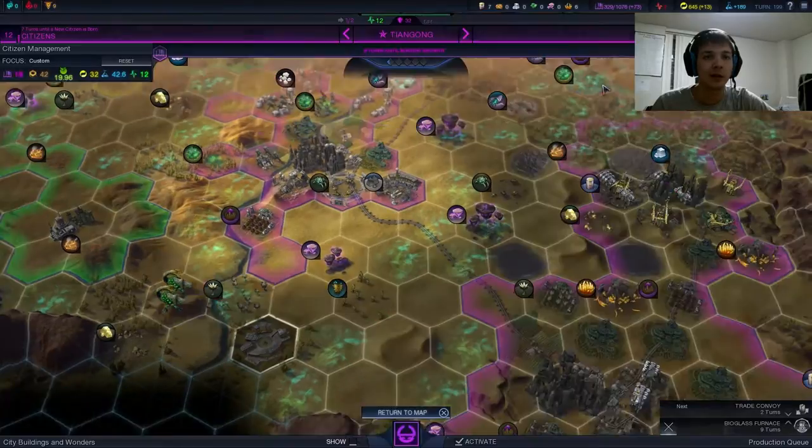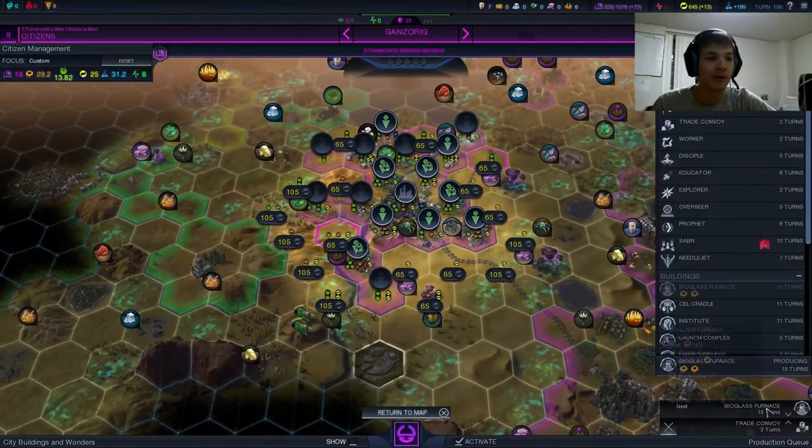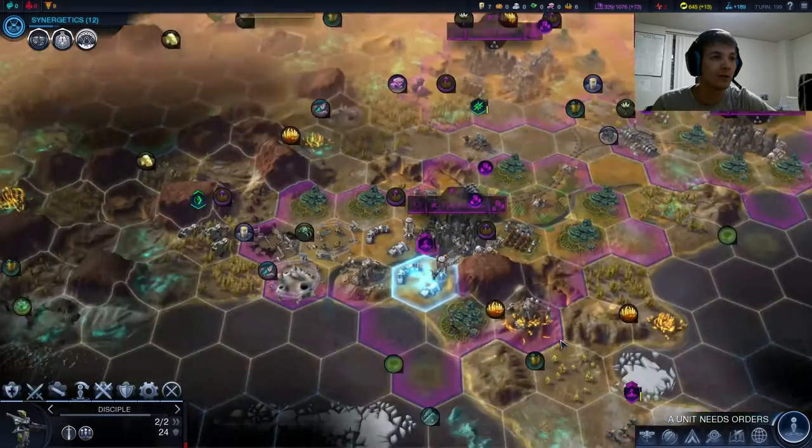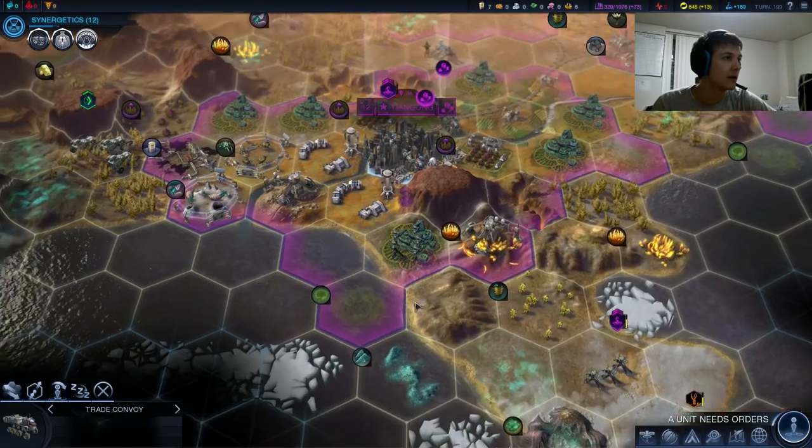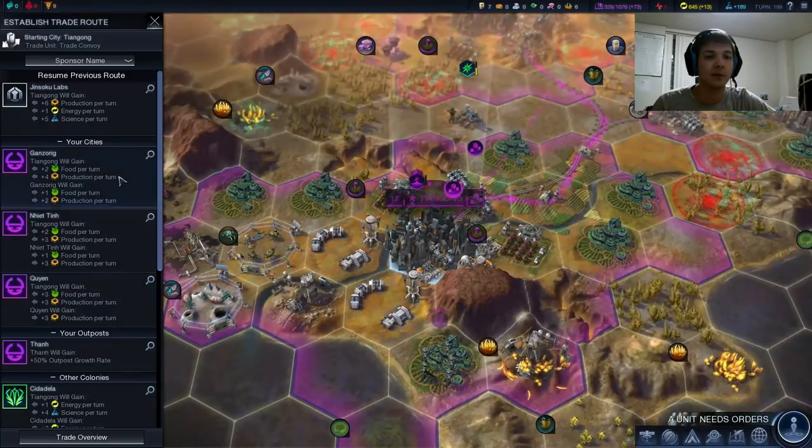Kenzerig can probably do that. Bioglass Furnace there isn't really the craziest priority ever, so we'll do it as we need it. Jinsoku Labs keeps on being a great trade route.